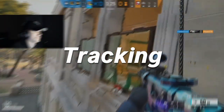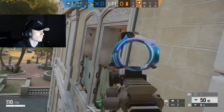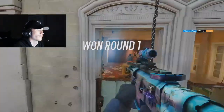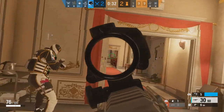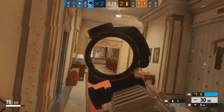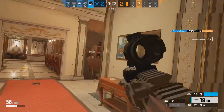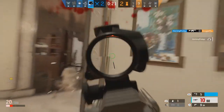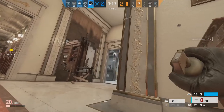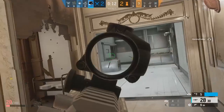Moving on to the next tip, we have tracking. A lot of people don't actually know what tracking means, but it's very similar to aim assist. Tracking is when you keep your reticle on an enemy for as long as possible while you're moving left or right, or while the target is moving left or right. Aim assist auto-targets for you and keeps the reticle close to where the enemy is moving. As I mentioned, Rainbow Six Siege does not have aim assist — there is a setting in the menu, but that's only for terrorists, and I recommend you leave that off. When you try and track an enemy, your goal is to keep your reticle where they're moving.